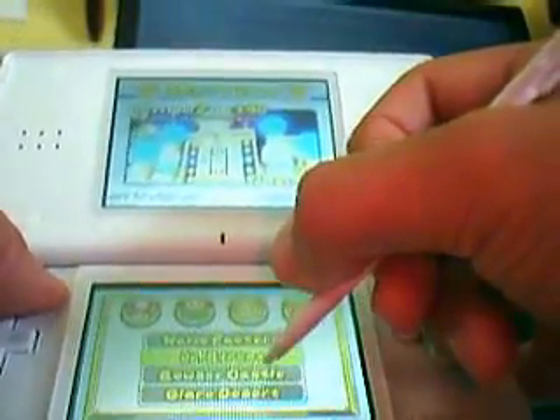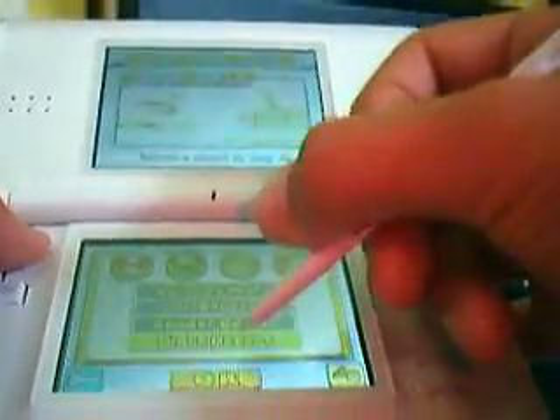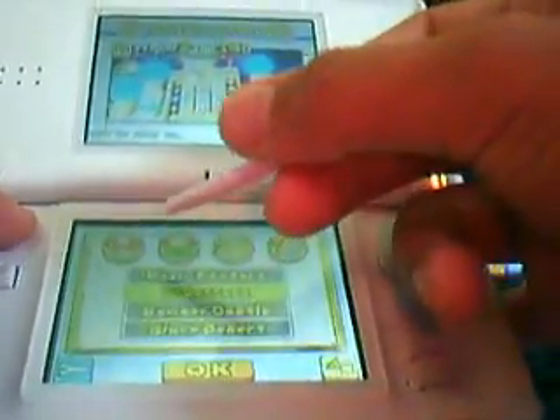Mario Factory, Junior Street — that's a slot machine place — Bowser Castle, and to get Glare Desert, what you have to do is play in Junior Street and get over 1,000 points.